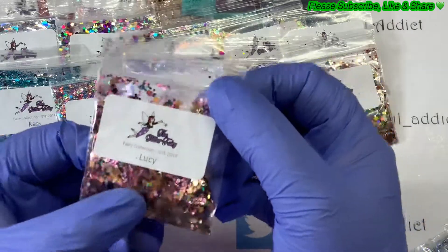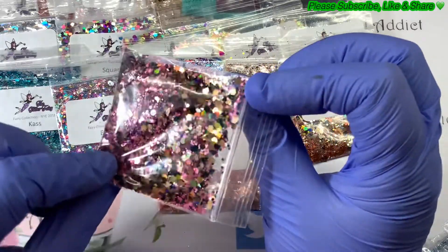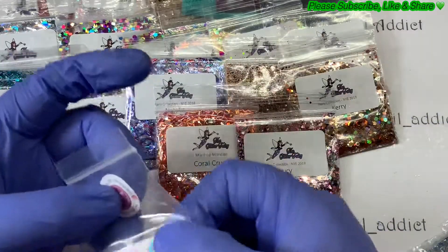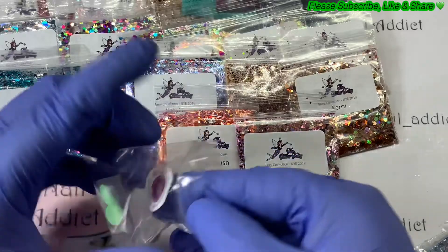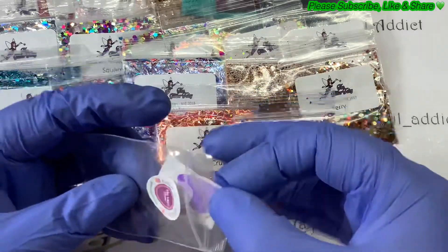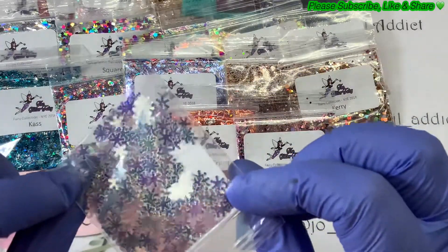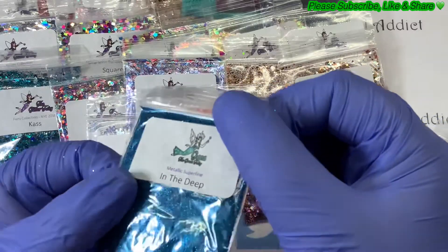Fairy collection again — this one's Lucy. That's pretty. Pinks, golds, blacks. She's obviously giving me a couple of vinyl stickers — one looks just like a heart. We like babies! Some more snowflakes — they're bright.